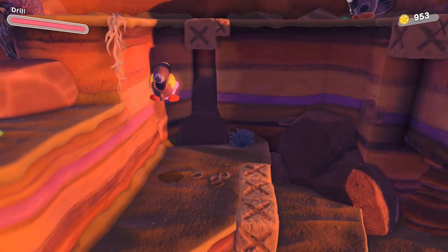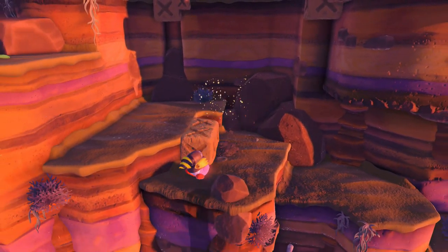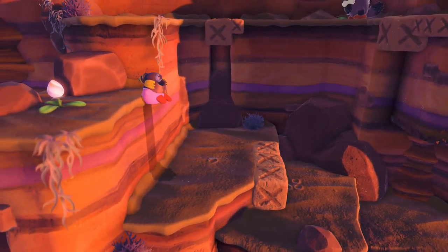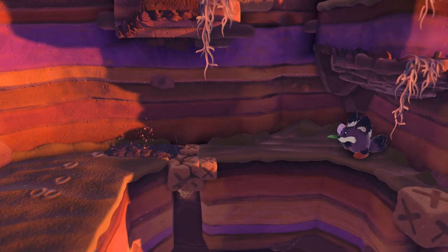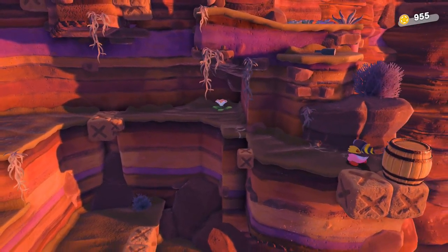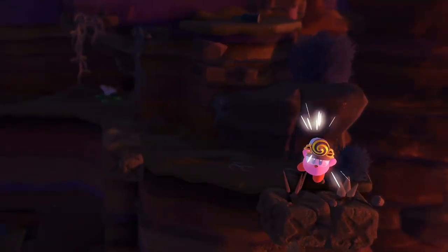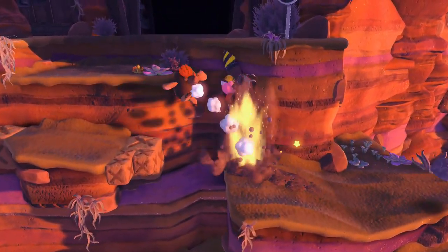We got the boss literally right ahead, so we'll hold off on that until later. Let's go ahead and try out Moonlight Canyon — jump in and continue onwards with the story. This place actually looks really nice. It seems like it's going to be one of my favorite areas for this desert section.